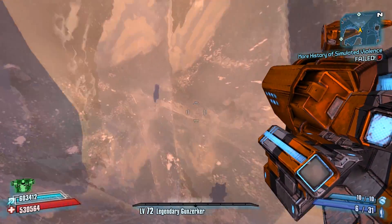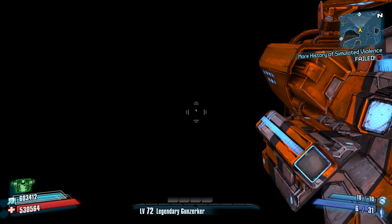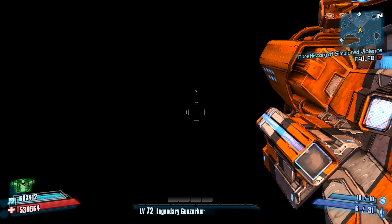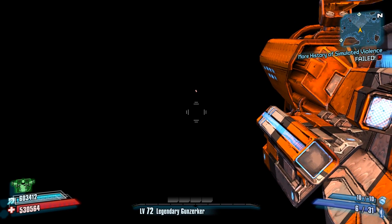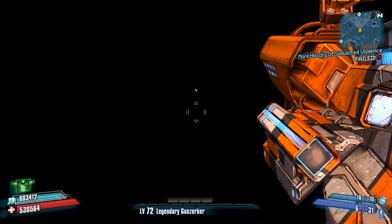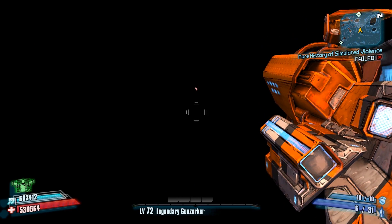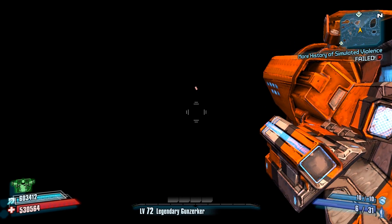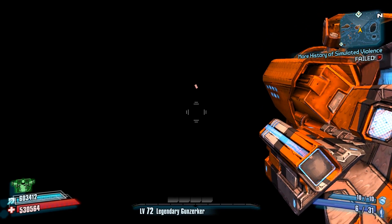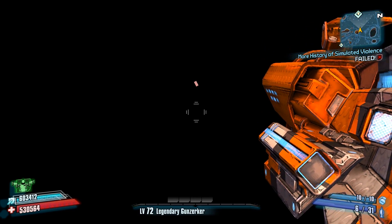Don't touch any buttons yet. As soon as you see the blackness, hold forward and head towards the spawn box. What we're doing here is making it so that we die twice at the same time — basically, I'm dying from the out-of-bounds turrets that shoot you, and we're also dying from falling into the void. With this, the game gets confused and basically allows you to live when you're out of bounds, so you won't die from the turrets or death walls.